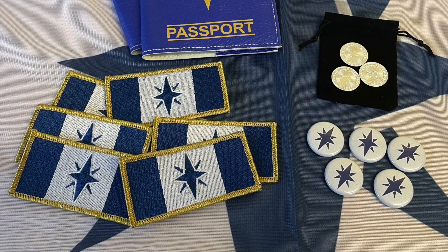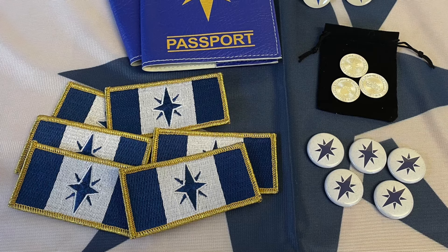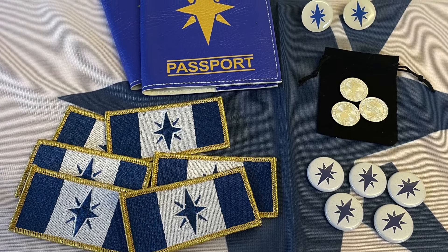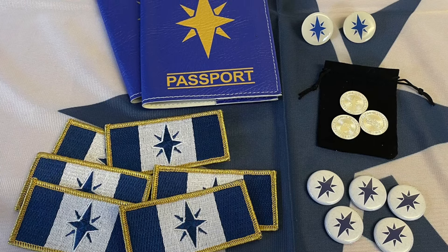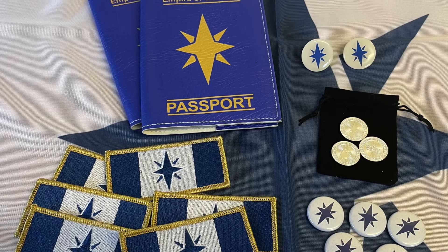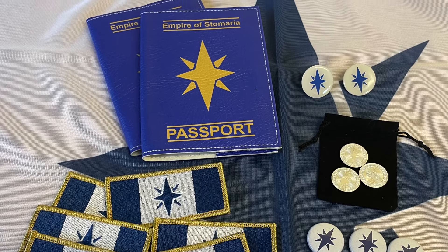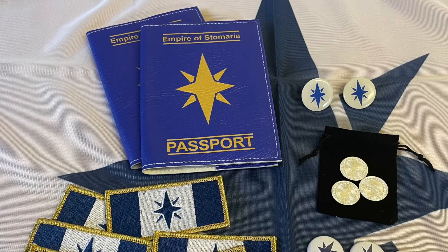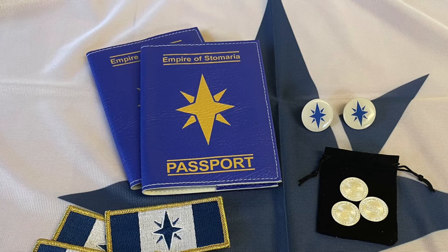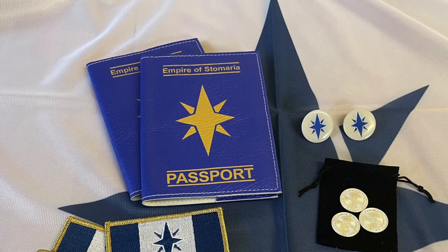Those that support Stomeria can become Stomerian citizens by making a voluntary financial contribution of any amount, either as a one-off or recurring payment, in order to help fund Stomeria. Citizens will be added to the mailing list and updated about important news and events. Depending on their interests, experiences, qualifications and geographical location, there are a number of positions within Stomeria that citizens can apply for. However, citizenship doesn't come with an automatic right to residency on Stomerian territory. Citizens that go above and beyond in terms of loyalty and commitment to Stomeria may be appointed as lords or ladies of Stomeria, joining the ranks of the Stomerian nobility. Such appointments are not limited solely to financial contributions, and a citizen can become a noble through various means, as long as it's demonstrably exceptional.